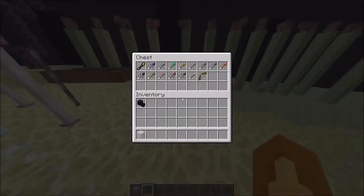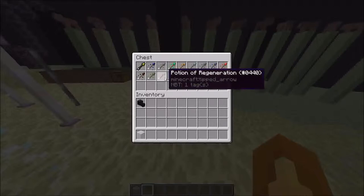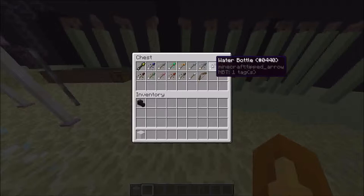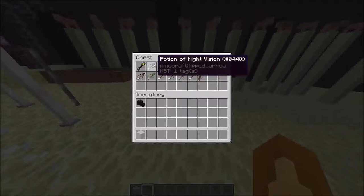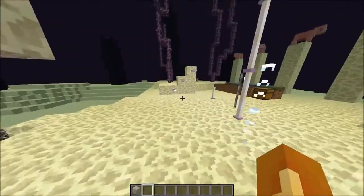Here are all the new types of arrows. There's the regular arrow, potion of weakness arrow, strength arrow, regeneration arrow, poison arrow, harming arrow, healing arrow, water bottle arrow — I think that one might be supposed to be water breathing — slowness, swiftness, fire resistance, leaping, invisibility, night vision, and spectral arrows, which are really cool.